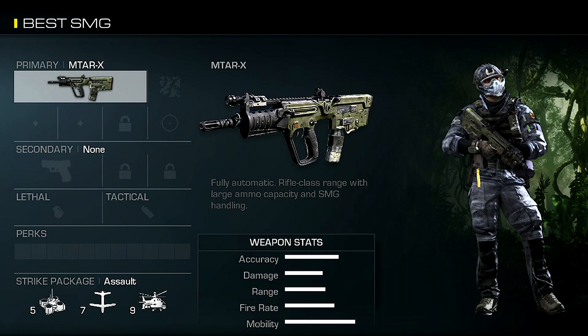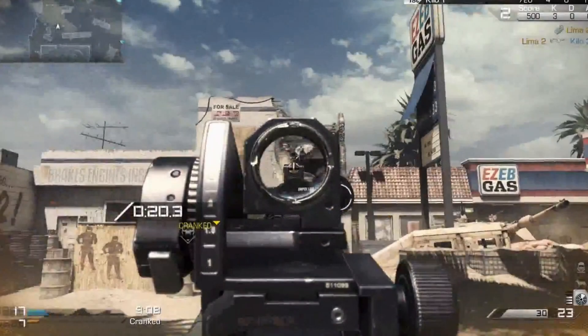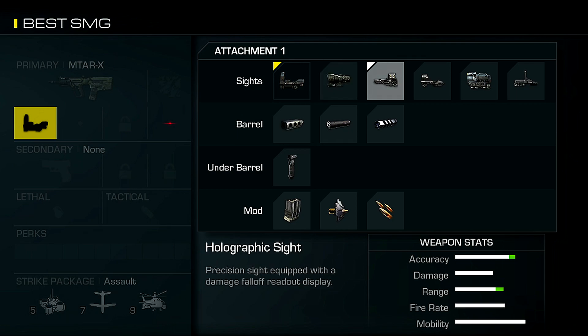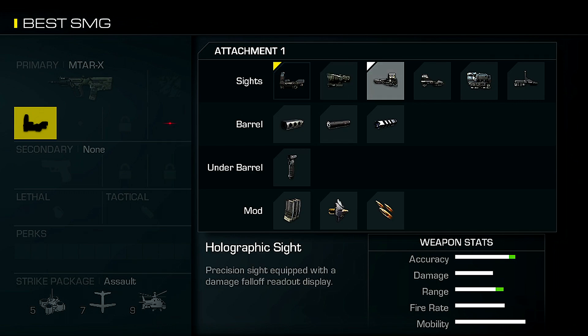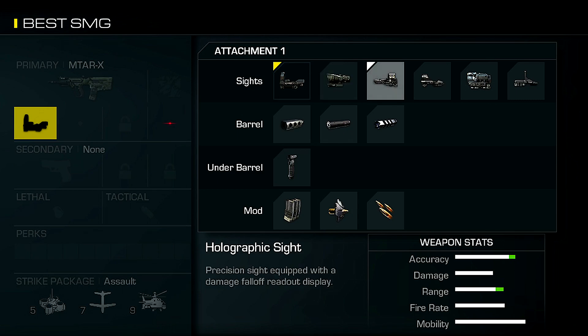The first attachment for the MTAR-X is an optical attachment. The MTAR has god-awful iron sights — they're big and blocky — so I go with the red dot sight. You may remember in my best assault rifle class video I recommended the holographic sight on the Honey Badger. The reason I use holographic on assault rifles but red dot on submachine guns is simple: the holographic is good for longer ranges and keeping aim true, whereas with a submachine gun you need peripheral vision — a red dot is for easy target acquisition at close range.